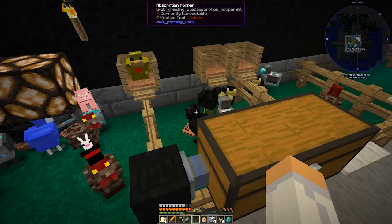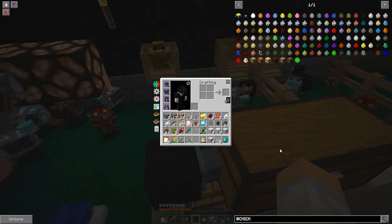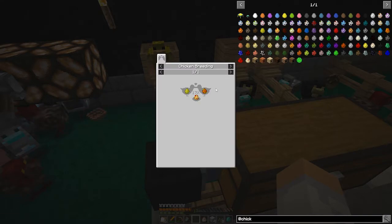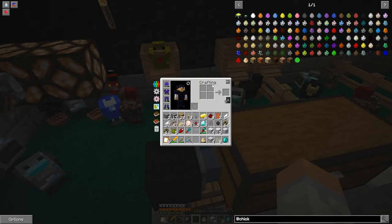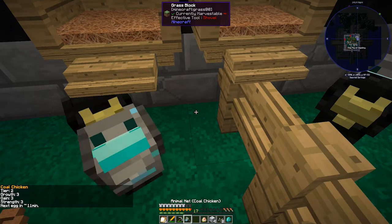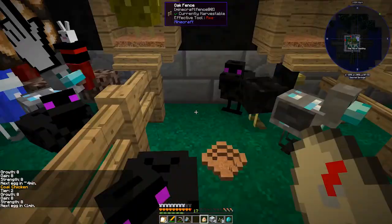I want to demonstrate how the breeding works. Looking at Chickens by CrazyOcelot — if I go to the blaze rod chicken, that'd be awesome to have. We already have the gold chicken; we need to make a lava chicken. The lava chicken requires a coal chicken and a nether quartz chicken, which is why I made these coal chickens. This coal chicken here is a 3-3-3, we don't want that. This one is an 8-8-8.